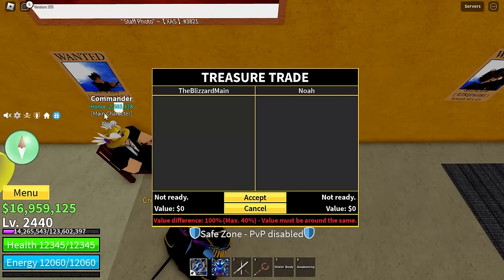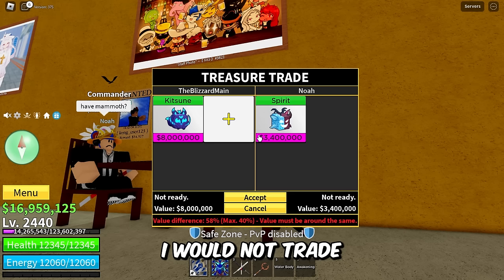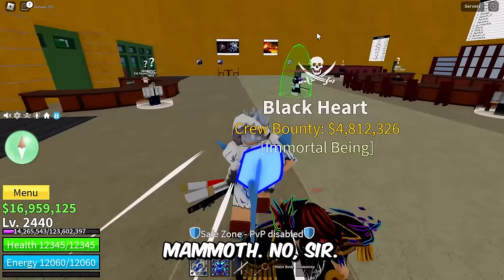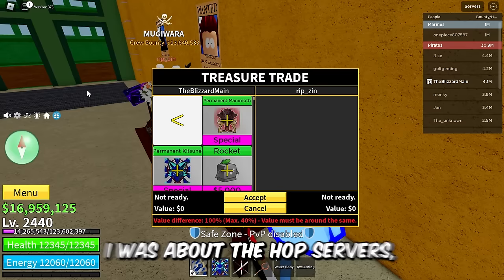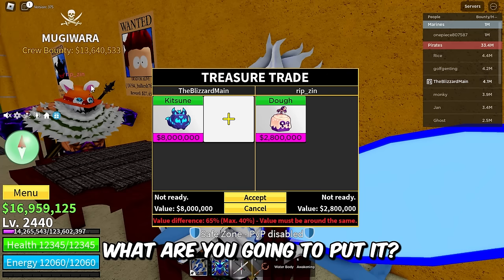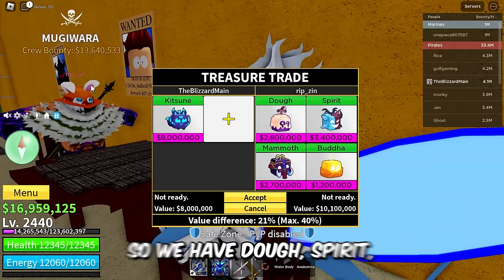We got Noah right here — kitsune, what you got man? Noah just said 'half mammoth' — I would not trade mammoth for spirit, I would not take that trade. This guy said half mammoth — no sir, no mammoth for you. We got someone to trade — rip_zen right here. I'm putting in kitsune and he put in dough, spirit, mammoth, and buddha. Obviously not enough for kitsune, but I feel like this dude could honestly get a leopard. Dough, spirit, mammoth, and buddha are all really good fruits.